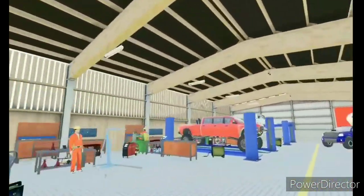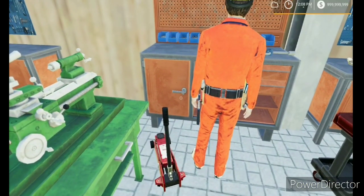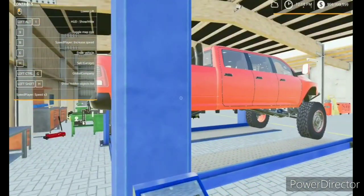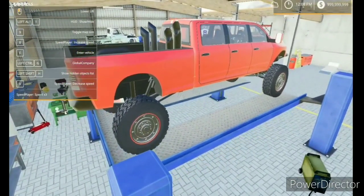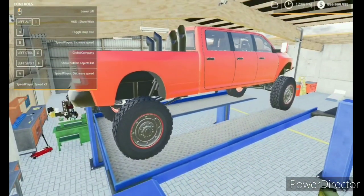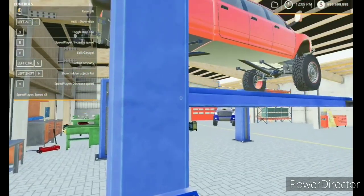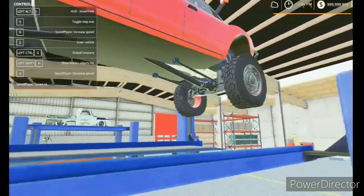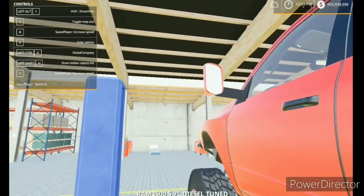All these lifts do work. You come over here, hit raise lift, and it's going to raise up whatever you have on there. You just can't have the vehicle too high or it's not going to work. It does glitch sometimes, but that's okay — all the car lifts do that.